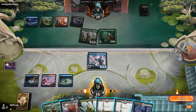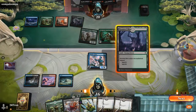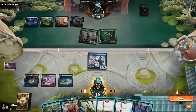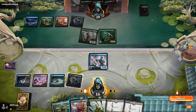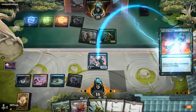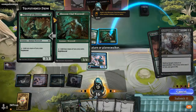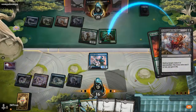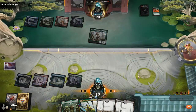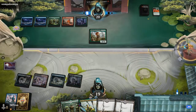It might have been better to let the Haughty Djinn just die right there — minus one instant or sorcery matters for a Sultai base deck that interacts a lot with instants and sorceries. Jordan is clogged on lands — four lands, way too many — with Extinguish the Light and a Niall. If he plays the Niall it's most likely getting killed by Broken Wings.